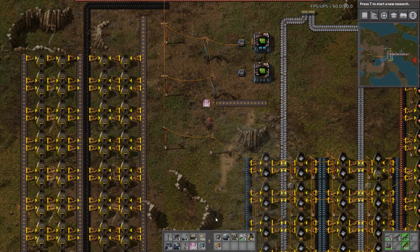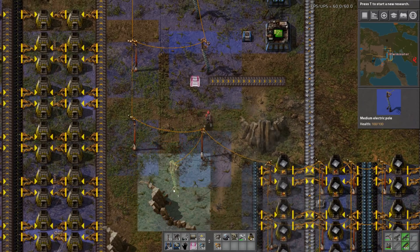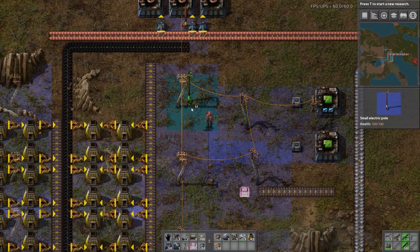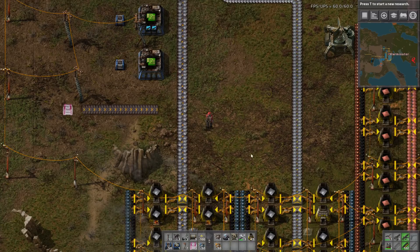Starting with a very simple one: you can now quick-replace medium and small power poles over each other. If I have some medium power poles here and I click on top of these small ones, it will quick-replace them. Previously you'd have to tear up the old one and then place the new one, but it works in both directions — really nice.